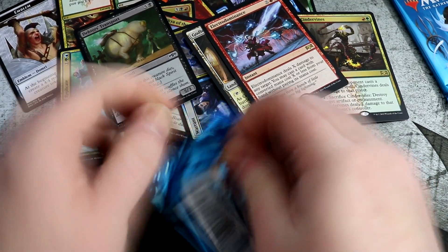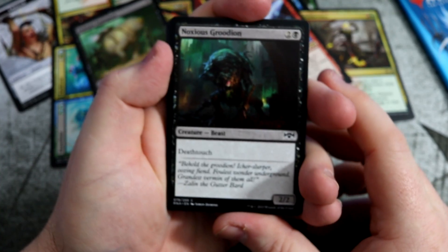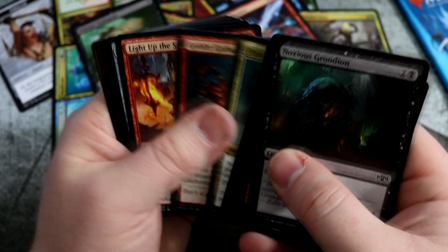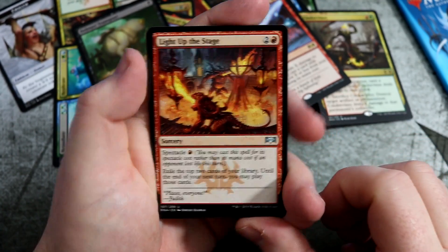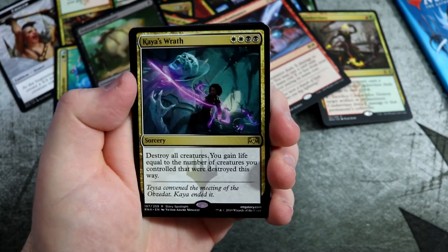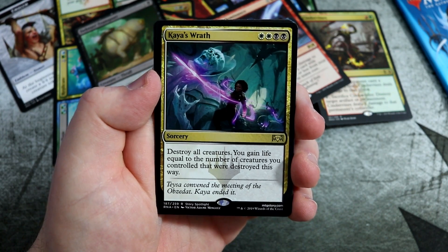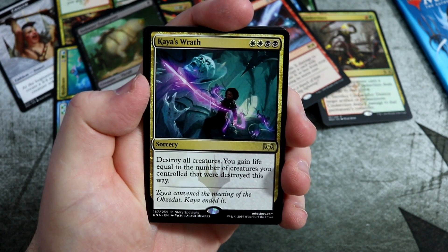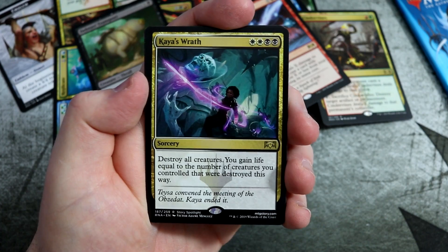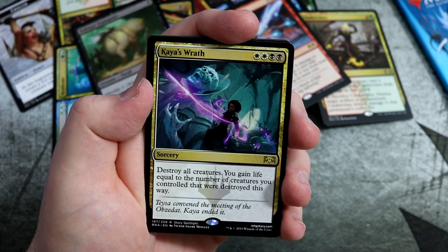Final two packs. Here we go, are they going to be lucky? Light up the Stage there. Scram claws. And we get — oh yes, I got one at last, it got down to the final two packs to get the four-mana Raph in standard: destroy all creatures, you gain life equal to the number of creatures you control that were destroyed this way. Great card, going to see heaps of play. You need this when you're facing against all these creature decks — Chaos Wrath is what you need.